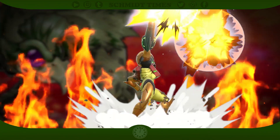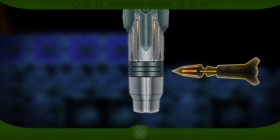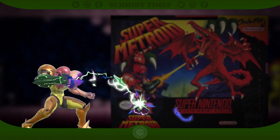Samus is burning up the battlefield, ladies and gentlemen, and that Varia suit is ready to take the heat. Her arm cannon is equipped with missiles, which have been around since the original Metroid and Melee, alongside Super Metroid additions like the Charge Beam, Grapple Beam, and Super Missiles.